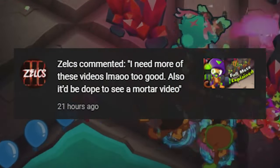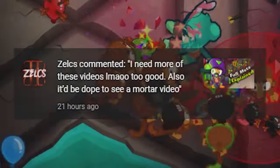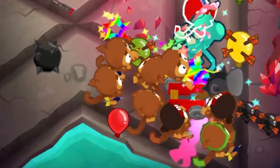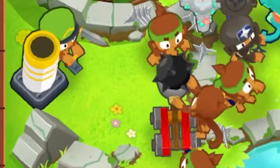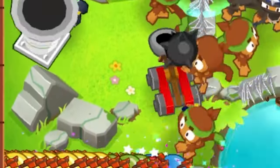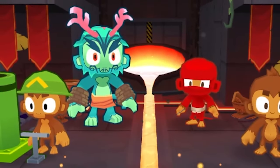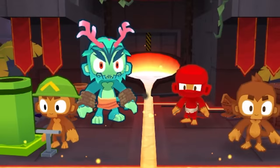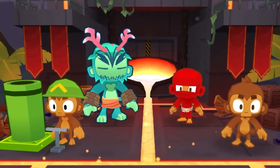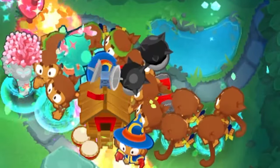Before we dive into the core of this video, I'd like to give a brief thank you to this commenter. My primary strategy was originally just a Dart Monkey, Village, and an interchangeable late-game slot. However, after testing this commenter's recommendation of Mortar, the best Dart Monkey team composition in Season 1 now seems to be a combination of the Dart Monkey, the Mortar, and either the Ninja or the Sniper as the third. These build paths and more I'll cover in a later section of the video, but for now we go on to the meta builds for the Dart Monkey and a summary of his playstyle.